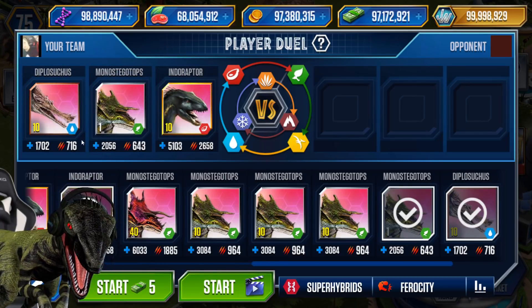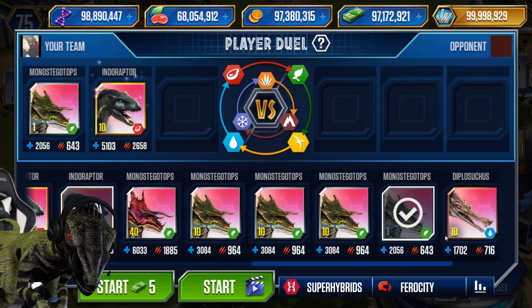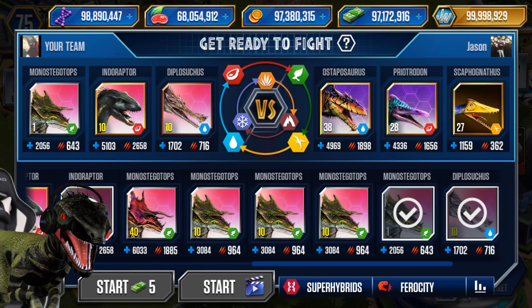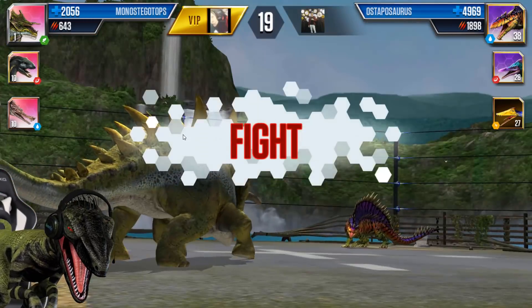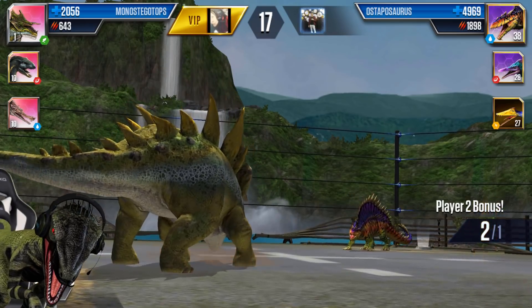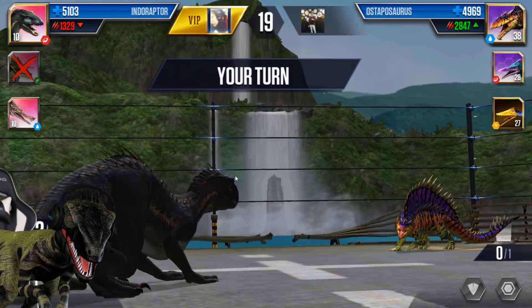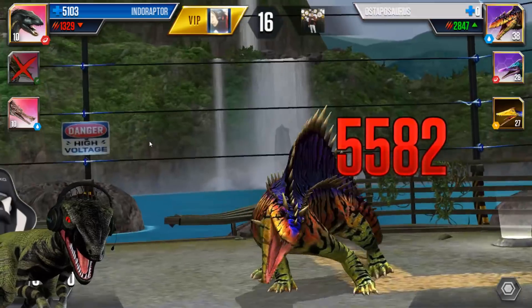Let's do this — I have to put Diplosuchus in last so I can see its animations. I don't care if we lose, I just want to see the animations, especially the special attack. We lost the first round — guaranteed loss — but let's go into the battle. We reserve, the opponent goes for two and knocks us out. Monostegotops and Indiraptor come in — three attacks can actually kill the Osteoporosis opponent, and Indiraptor takes it down!